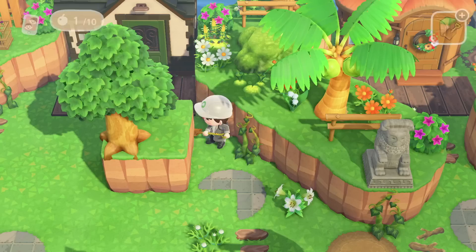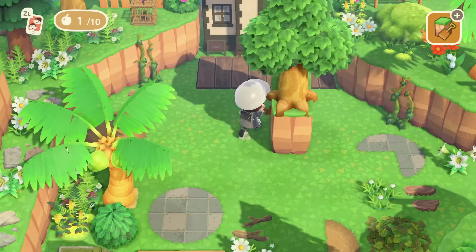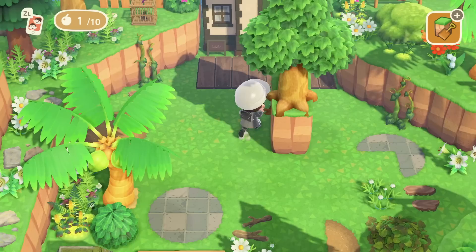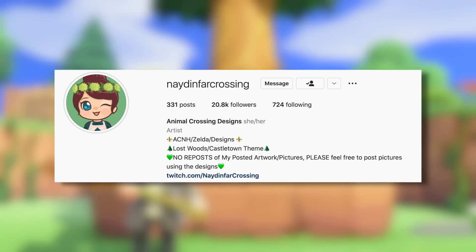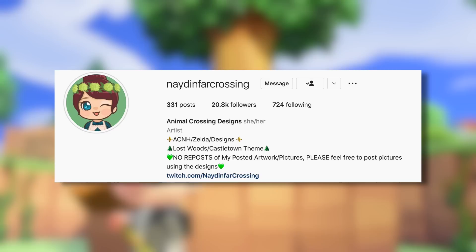Of course, with the right amount of terraforming and design you can make it so trees are right on the edges of cliffs rather than just having them on a singular tile. But this tutorial basically sums up the easiest way to get trees onto their own platform. A fellow content creator on Instagram known as Nadin Far Crossing has made their own tutorial video on how they terraform with the tree glitch, and I definitely recommend checking those out — they have a whole ton of really great designs using the tree glitch that could give you some inspiration.